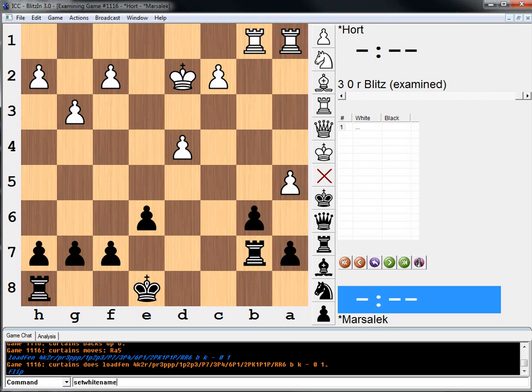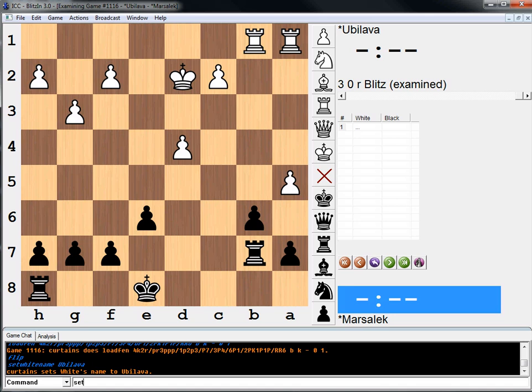Hi, everyone. Welcome to another practical chess position. I have to set their names. Deveretsky is black, and it is black to move in this position. What to do?